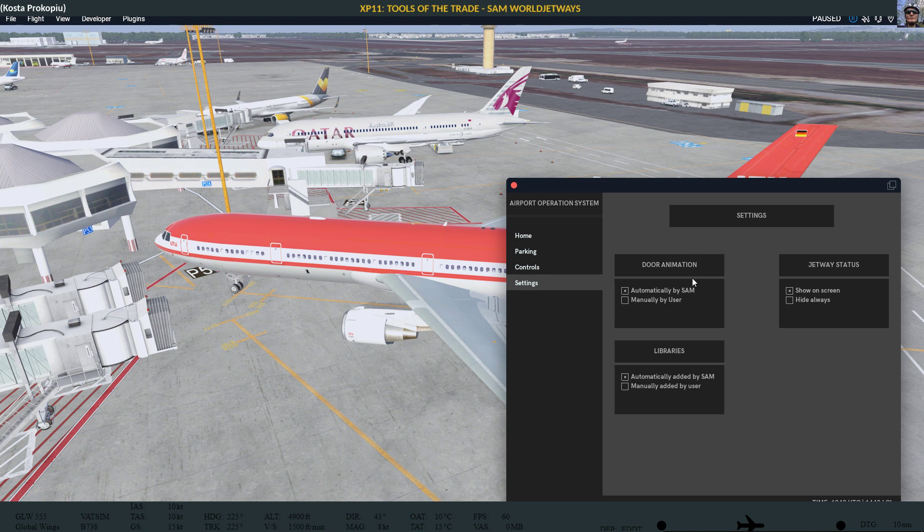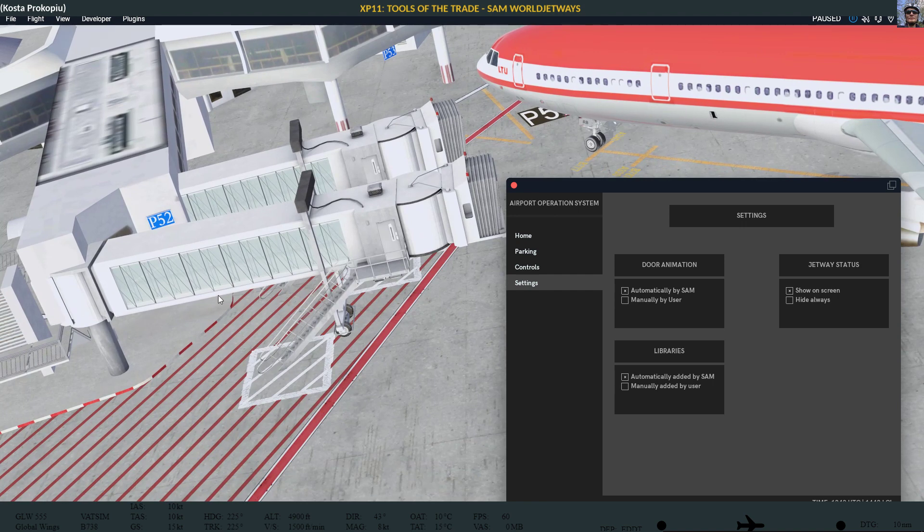Automatically by SAM, there's door animation — we shall see if the door opens. I don't think it works everywhere. More often than not my doors didn't open automatically, although I have it enabled here. Jetway status: show on screen — I'm not sure where that shows on screen because I haven't seen anything. And then libraries automatically added by SAM: these are the special SAM libraries, which replace default objects. This one here looked not as crisp as this one. There were some default jetways, and SAM has actually detected them as replaceable jetways and replaced them.